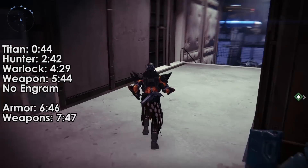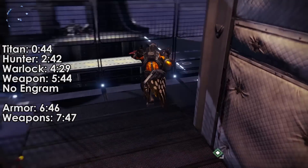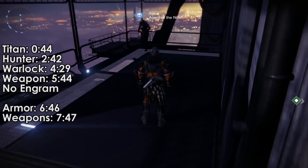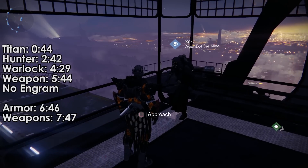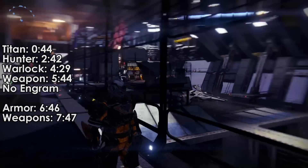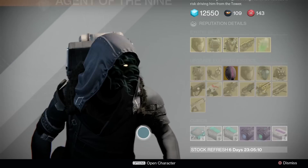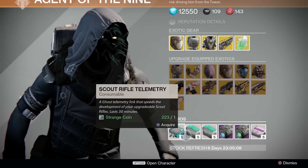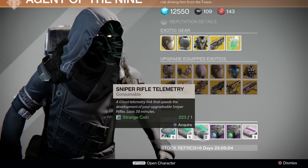I don't know if you guys know this, but Xur? You know, he sells stuff. Sometimes it's pretty good, I've heard. He's in the tower hangar this week. What's he got? He's got scout rifle, shotgun, and sniper rifle telemetries.